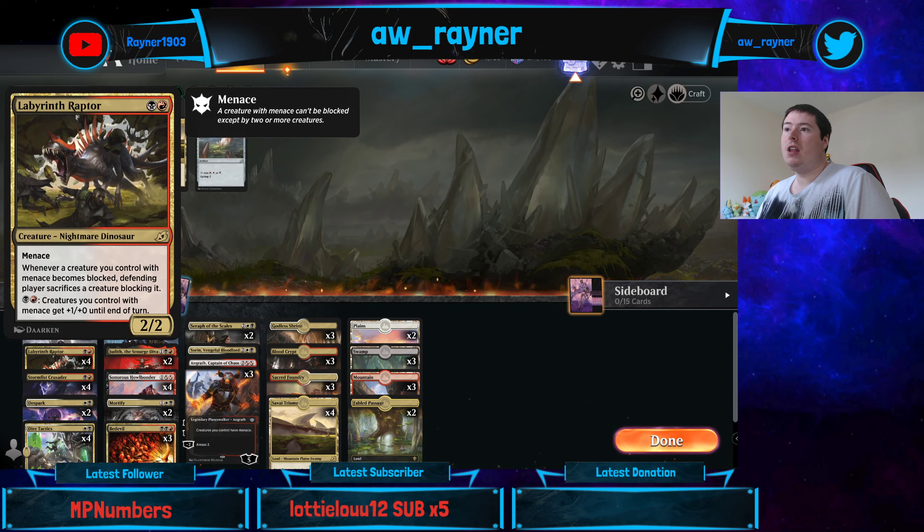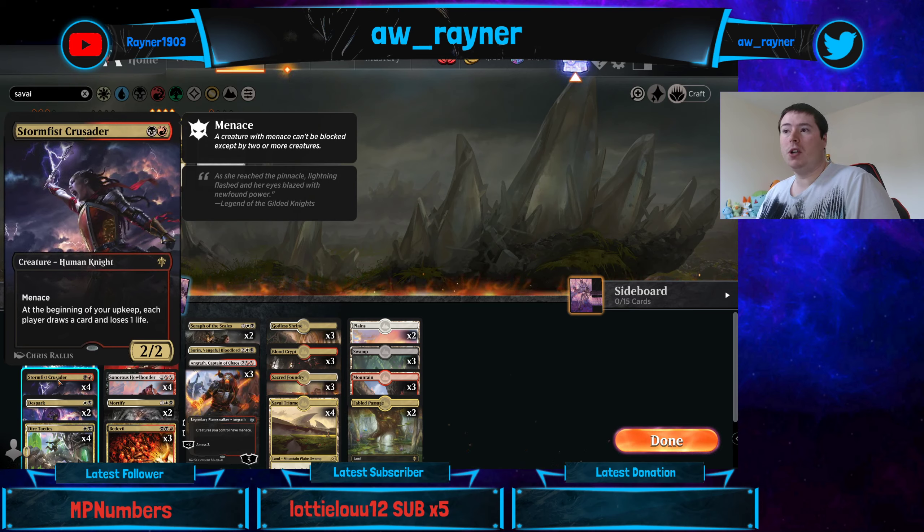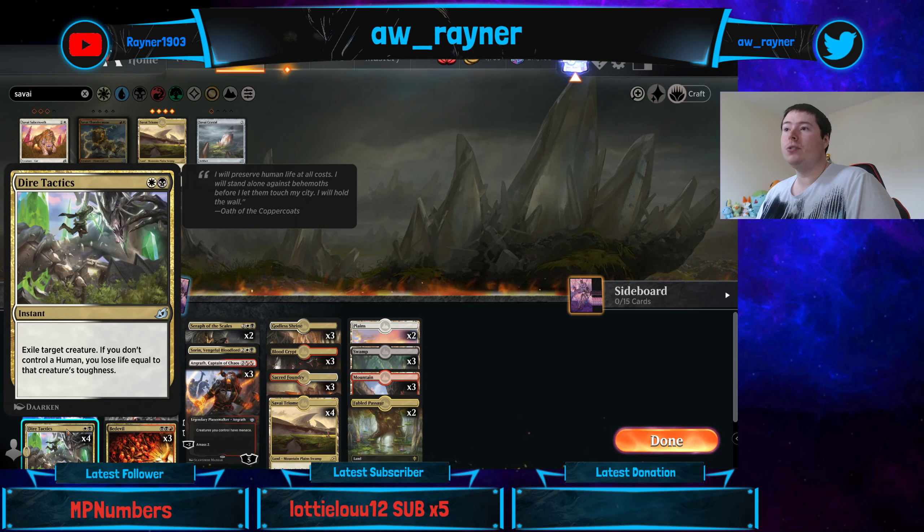We've got Labyrinth Raptor which is a new card - when you're blocking a creature with Menace you have to sacrifice a creature blocking it, which is cool. You can also pump your Menace creatures. We've got Stormfist Crusader which is an awesome card from Eldraine. We've got Despark as some interaction, and Dire Tactics which is a new card - it exiles target creature, and if you don't control a human you lose life equal to that creature's toughness.